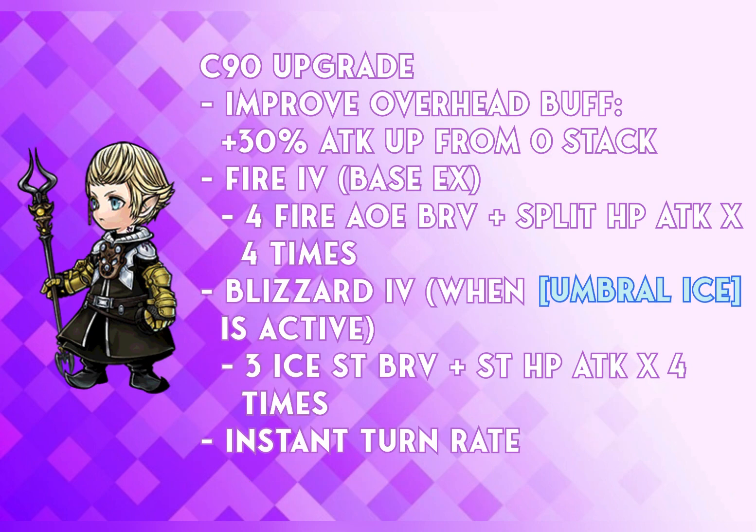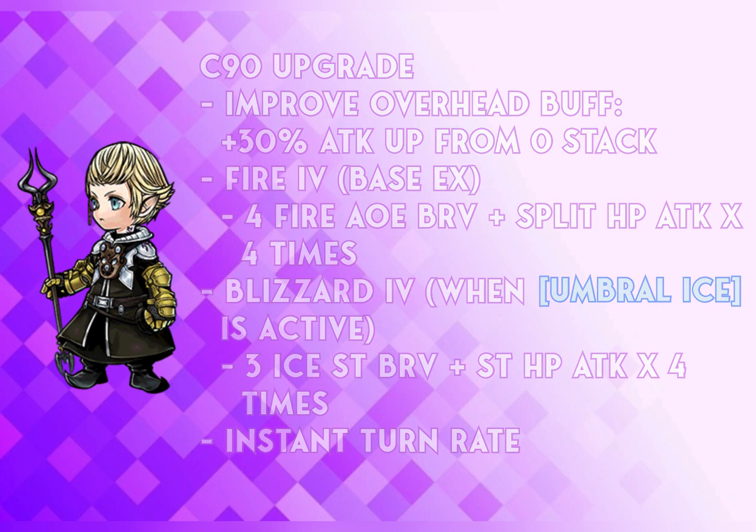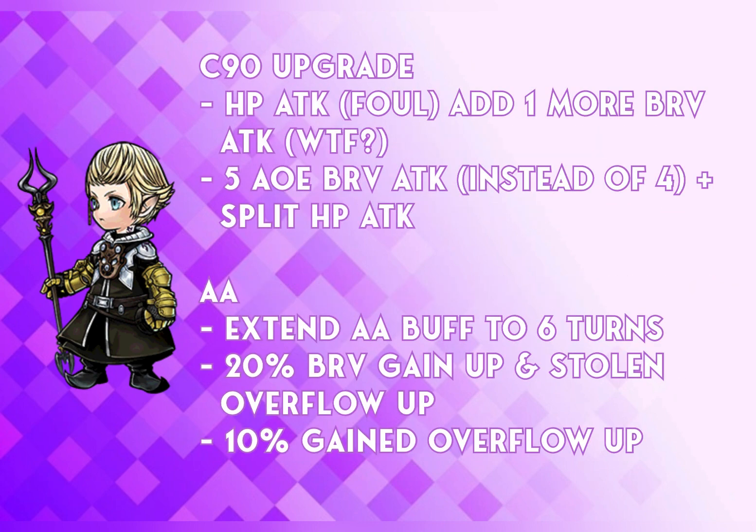With the crystal level 90 rework, his EX now provides a 30% attack up from his overhead buff at 0 stacks, so you don't have to give him 1 stack to have the attack up buff. The EX itself deals a 4-hit fire AoE Bravery plus split HP attack down by 4 times, and if the umbral ice buff is present, it deals Blizzard 4 instead — a 3-hit ice single target plus HP attack down by 4 times. Both EX versions are instant turn rate. His HP attack improvement is just adding 1 additional Bravery damage making it a 5 AoE Bravery plus split HP attack, which honestly isn't much of a rework.